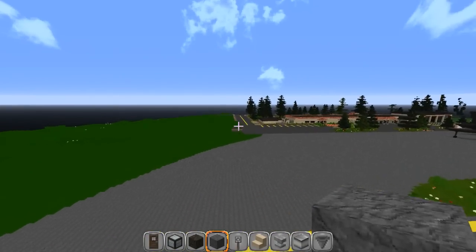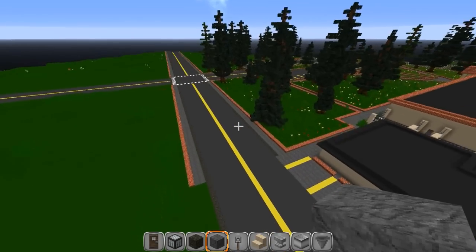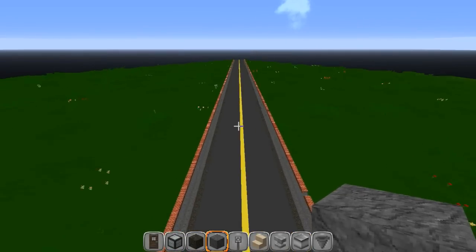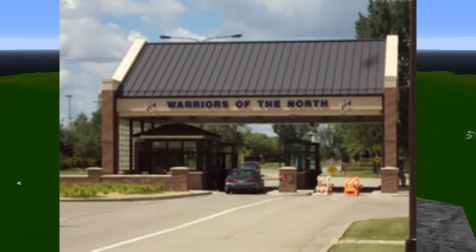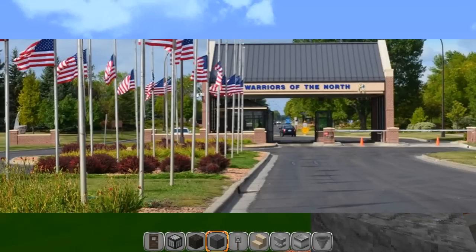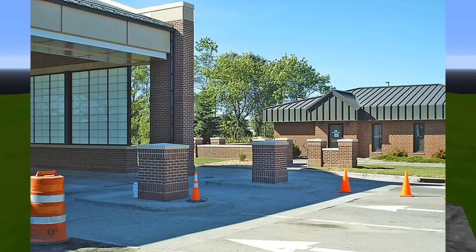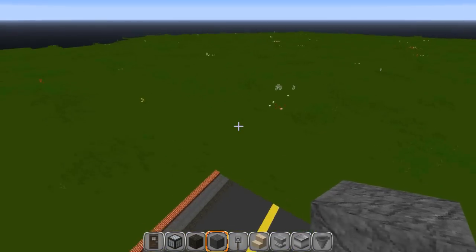We're going to fly down here. I've got a very straight road and it soon won't be, because the more I work on this and the more experience I get, I start coming up with bigger and better things. What I've got is a pretty cool looking picture from Grand Oaks Air Force Base, I believe. I'm going to put the main entrance right here at the end of this long road. That should give me enough room to spill some buildings off to the side - BX, base exchange, and all that kind of stuff.